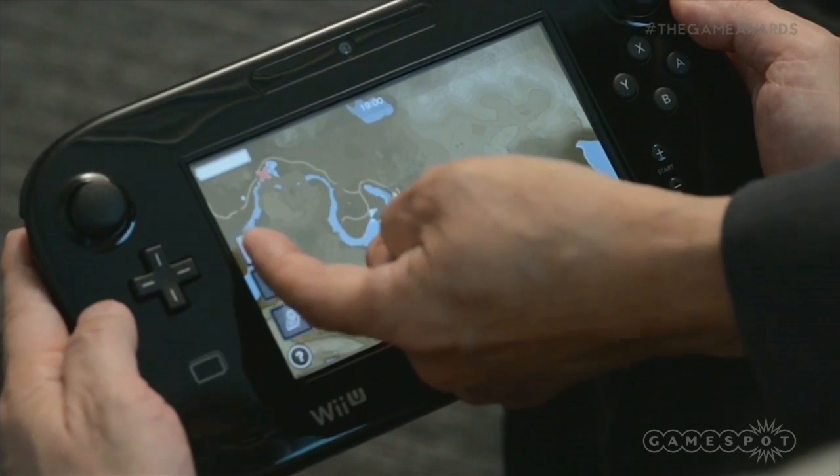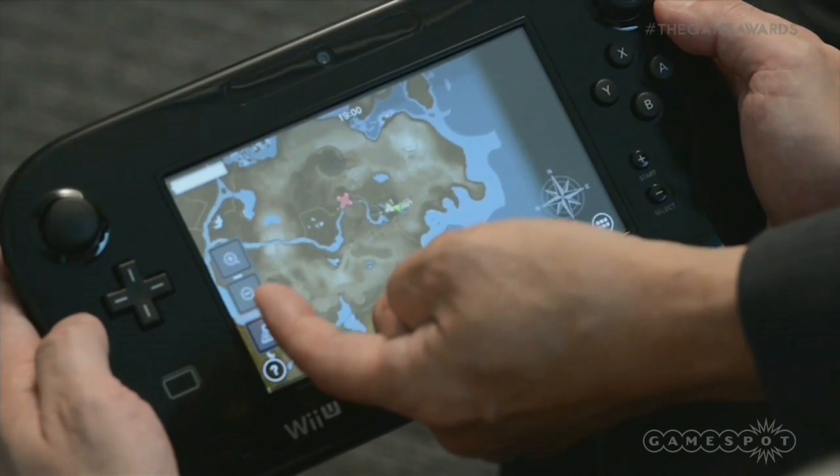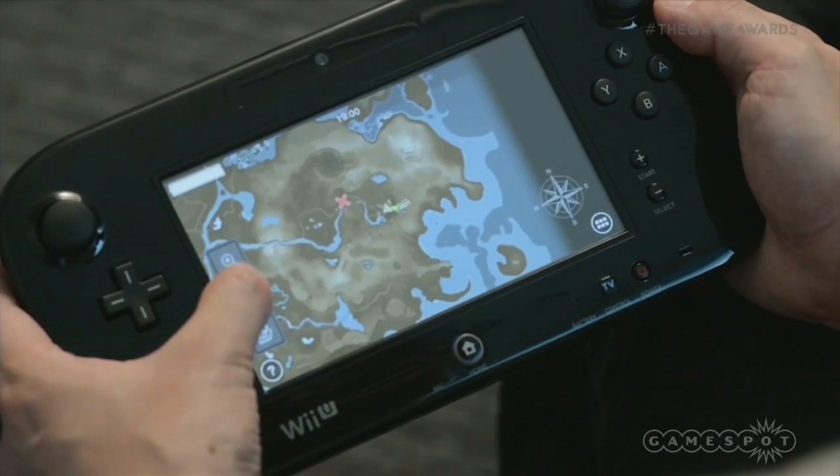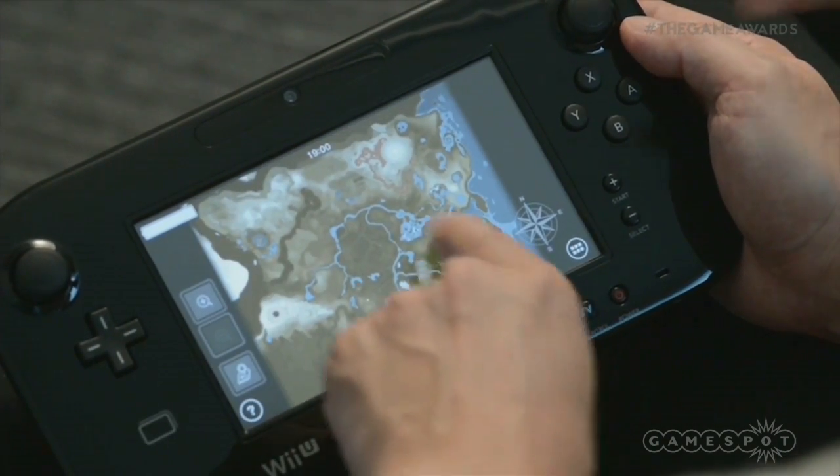You can also zoom in from here — by tapping here — and you can also zoom out and out, and further out. That's a huge world. We haven't even seen the whole world yet. This must be the edge of the map. It would take a very long time for Link to walk.